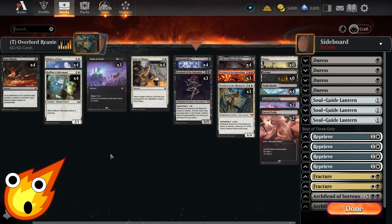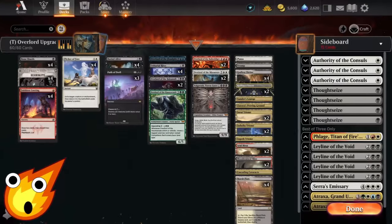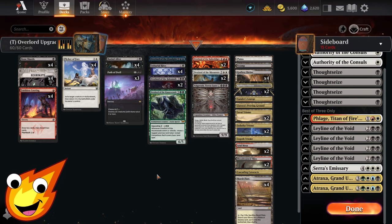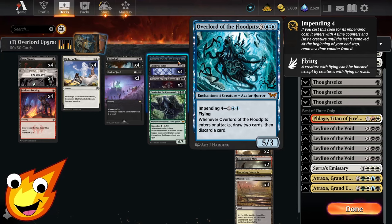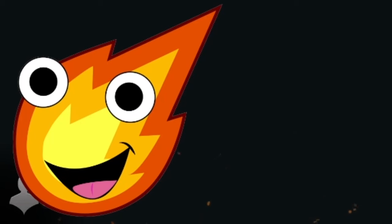The biggest weakness is graveyard hate — if your opponent is packing it, you're going to have a bad time. For those who want to take this deck to the next level: for upgrades you could add Overlord of the Haunted Woods, Overlord of the Flood Pits, and even Valgavoth — I'm working on a Valgavoth deck possibly for Halloween. Trim some overlords to make room for the new ones.